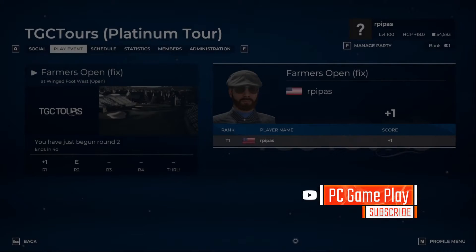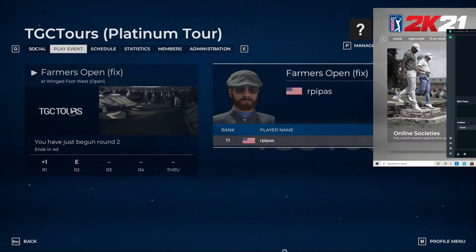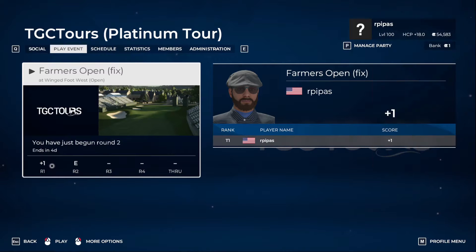All right, welcome back. Here we are over at TGC Tours Platinum Group. This is a little side event that they're allowing the Platinum Tour to be opened up to anybody. We're currently in the C Group in the Challenge Circuit, so we shot a plus one. We started off pretty good — we were two under par at one point, and then the back nine we had a few bogeys to go to plus one. So we're going to start this second round off and see what we can do.